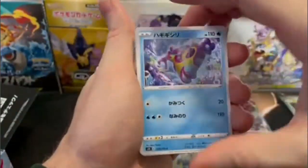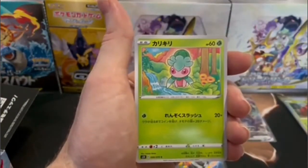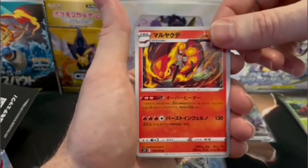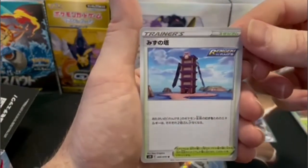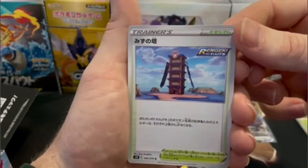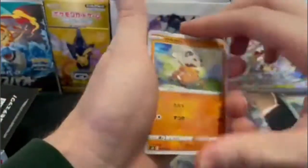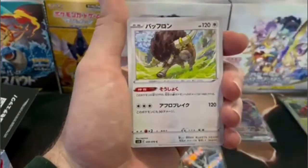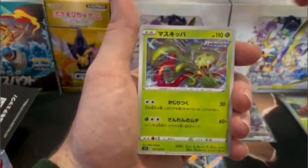Here's that last card of that pack. Let me know in the comments down below on whether you're a collector or a player of the game, or both. This set — or expansion, whatever you want to call it — the Single Strike and Rapid Strike halves are kind of built around the Isle of Armor expansion to the Sword and Shield video game.